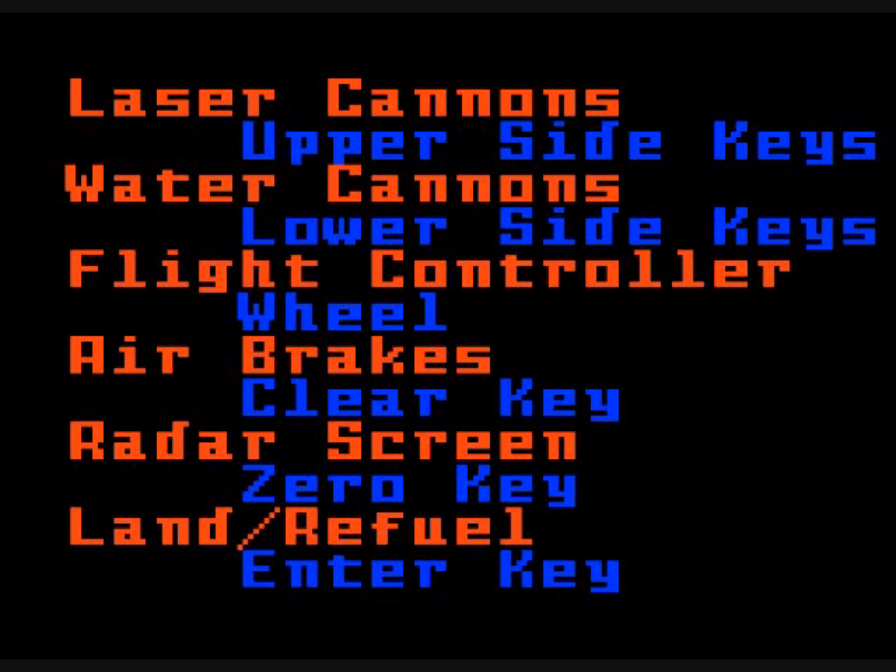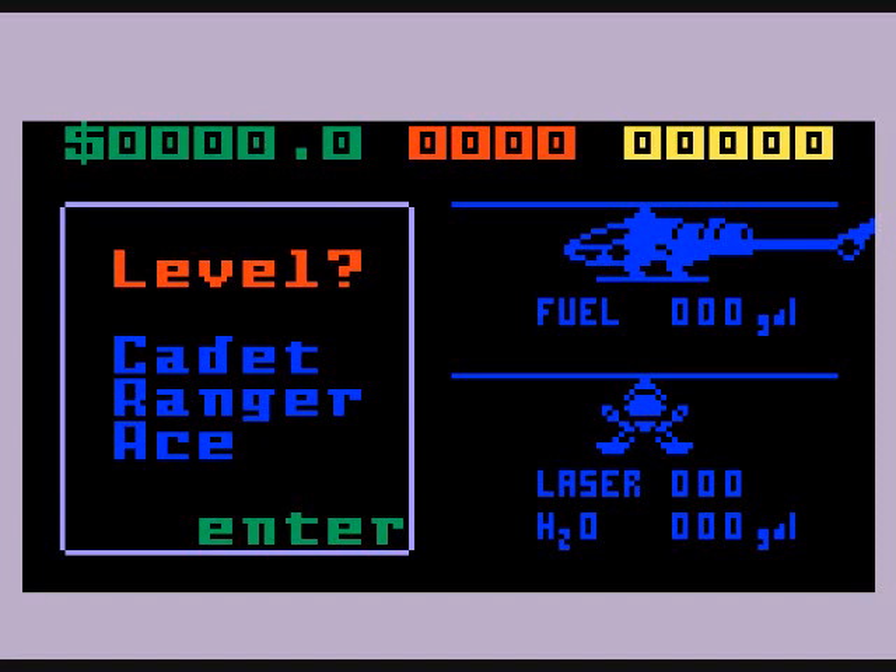You will start out at the base, which is where you want to go back to refuel. You can select cadet, ranger, or ace with the 1, 2, 3 keys, then press enter. You'll need to keep an eye on how much fuel you have left — if you run out of fuel, you will crash.